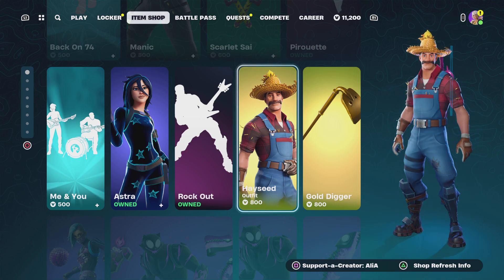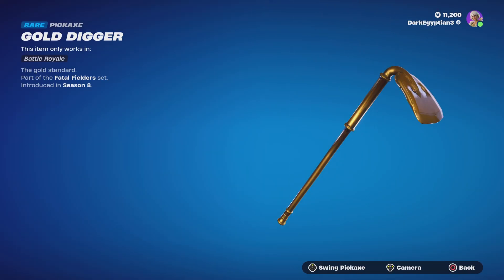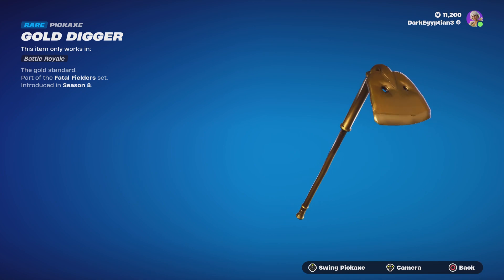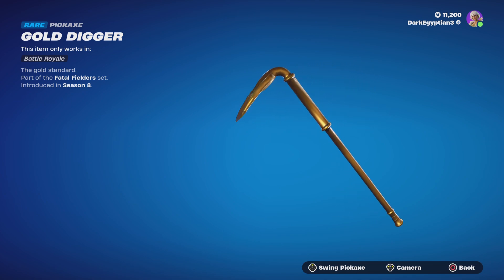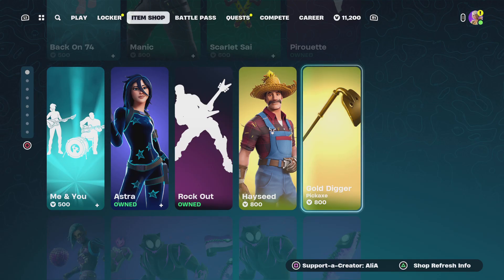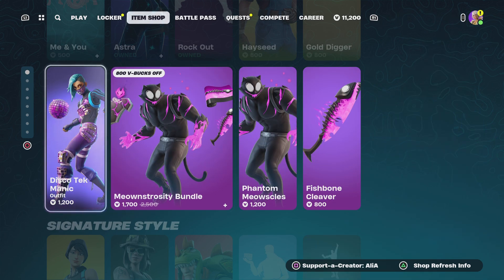Moving us on to the return of the Golden Digger harvesting tool — the gold standard. Let's do some animation — not bad, not bad. Now moving us on to the return of last night's items, we had the Discotech Manic skin.